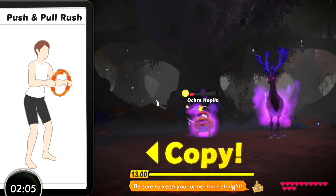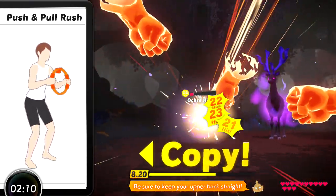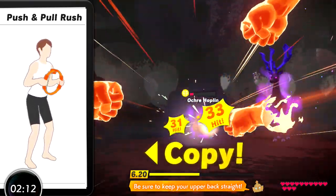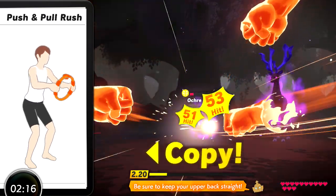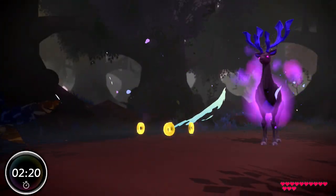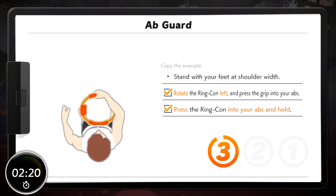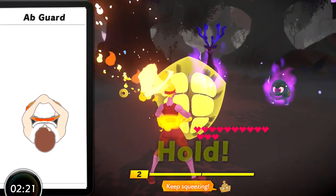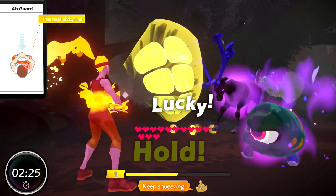Push and pull rush. Be sure to keep your upper back straight. Excellent! Ab guard! Keep squeezing! You got it! The enemy's disoriented. Let's go!